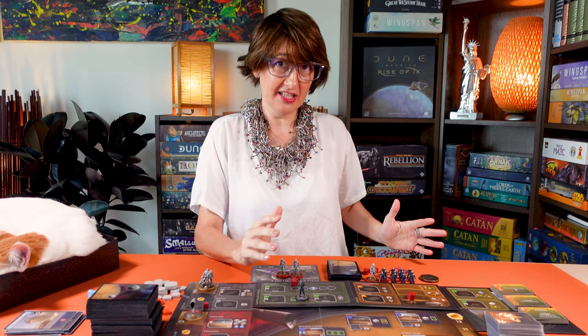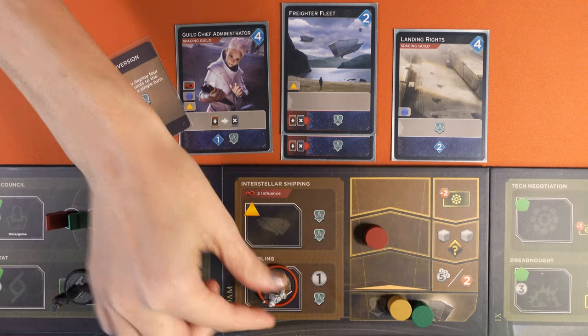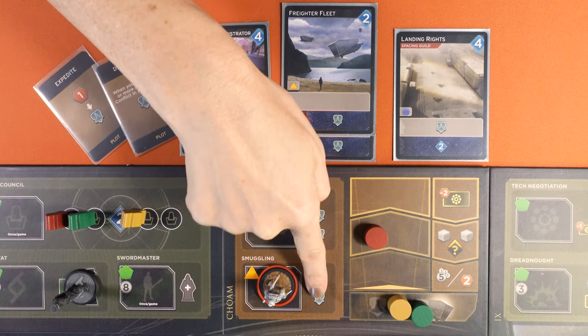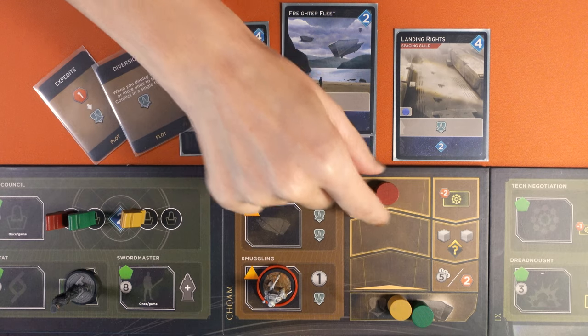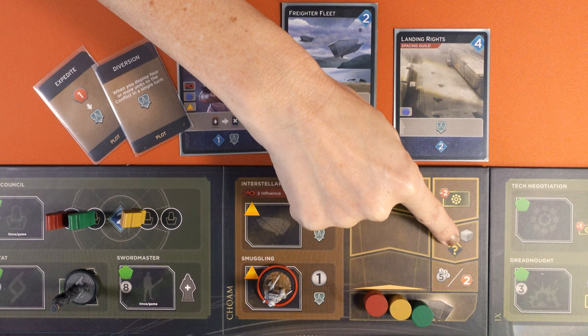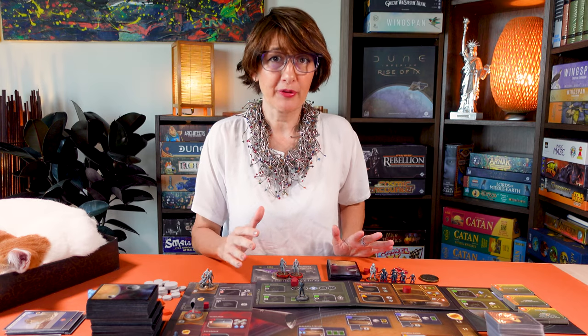Now I'll explain how to control your Freighter on the Shipping Track. For each Freighter icon you trigger on a board space or card, you may move your Freighter in one of two ways: you may either advance your Freighter one space up on the Shipping Track, unless you're on the top space, or you may recall your Freighter back to the bottom of the track. When you do, you collect all the Shipping Rewards associated with your Freighter's current space and each space below it. This can be very powerful.